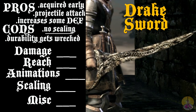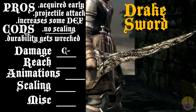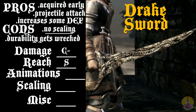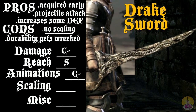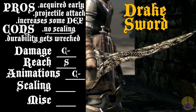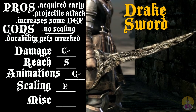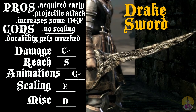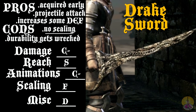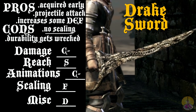Moving on to the score for the Drake Sword. Damage: C-, as it's pretty much only good for the first playthrough and not even the latter end of that. Reach: S, since it has that amazing projectile shockwave attack that not many weapons have. Animation: C-, because as much as the shockwave move is unique, you are locked into that animation which can leave you quite vulnerable. Scaling: F — worst score, enough said. Usability: D, because as much as it's good for mages, it's only good for mages early on. Afterwards everyone tosses it — it should never be upgraded, there's no point. Overall, the Drake Sword gets a C-.